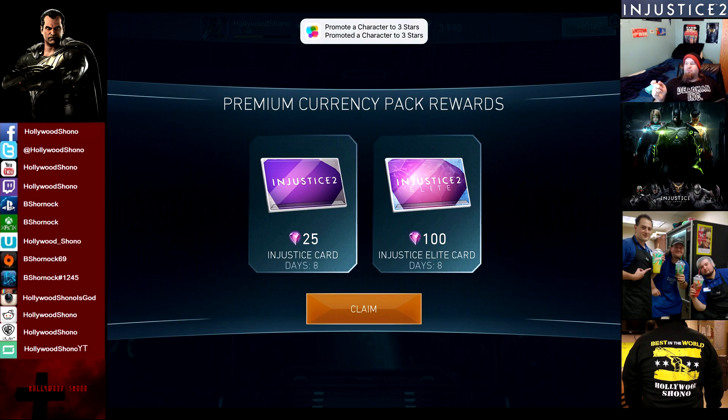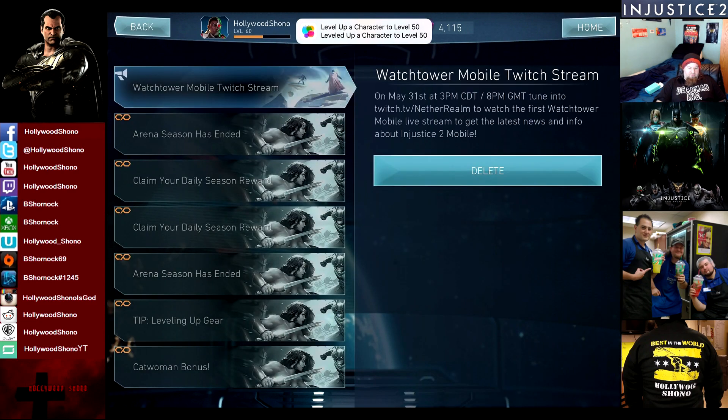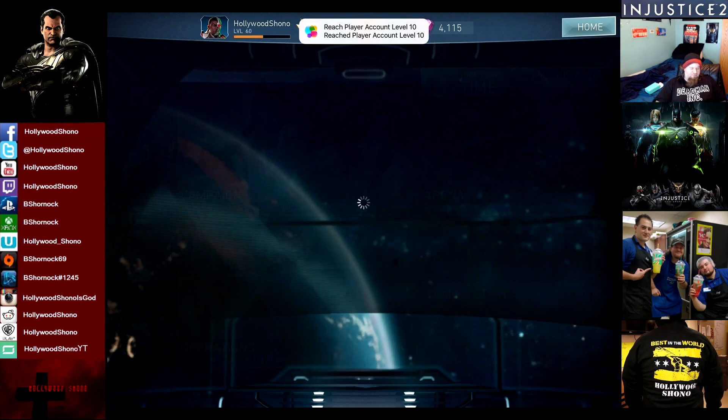They did finally reward the Premium Currency rewards, because as you guys know it wasn't working. Obviously it's for 8 days, but the Premium Currency pack has been available since Patch 1.3, which has been available a lot longer than 8 days — that is definitely wrong. We got 120 gems for that. It looks like they finally enabled Game Center achievements, which is why there's a bunch of stuff in both of them.